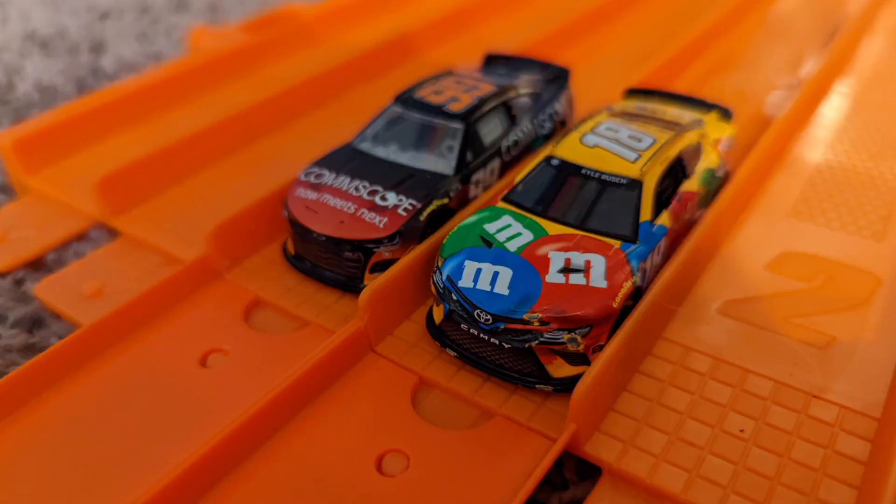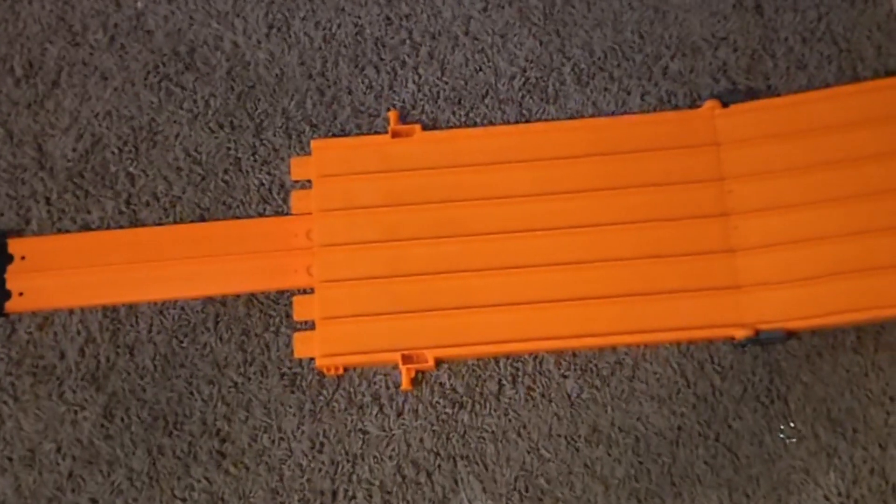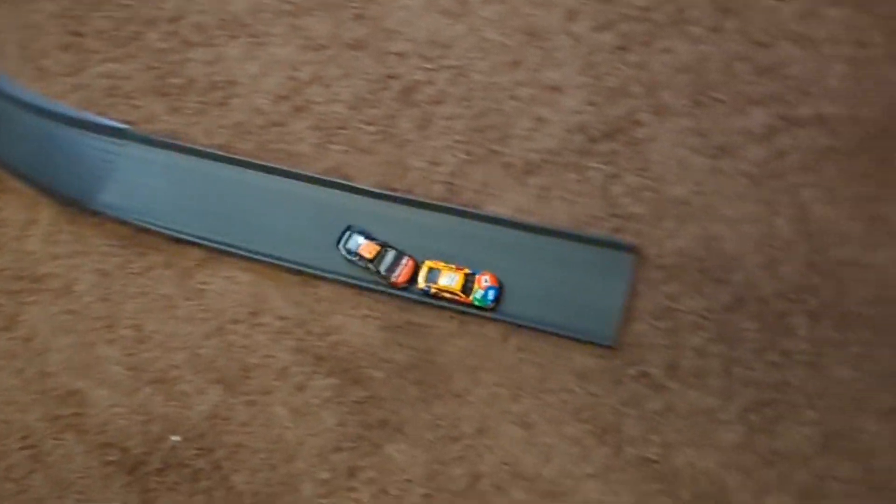Next is Kyle Busch versus Daniel Suarez. They're side by side down the back straightaway — Busch puts Suarez into the wall and Kyle Busch will defeat Suarez.